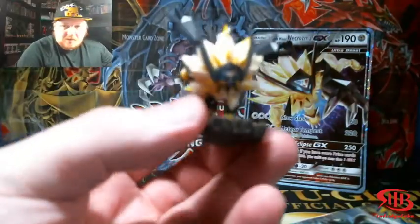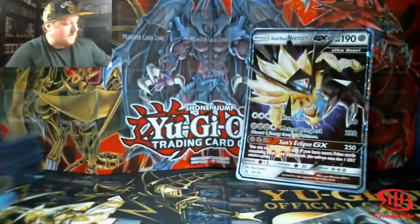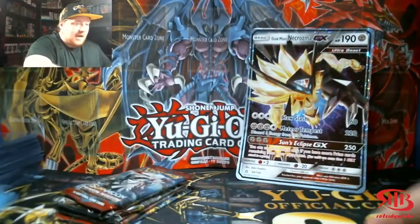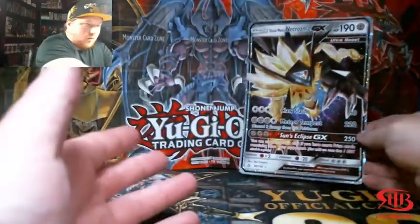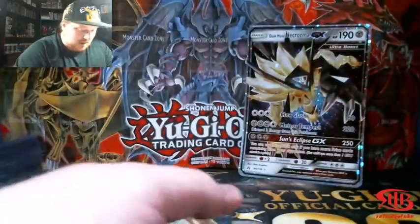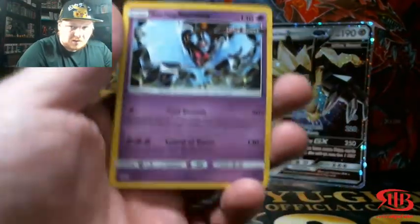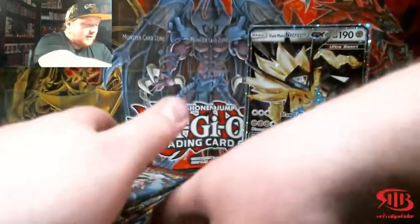The pin for that one is right here — I do like that pin. Then the figure — I do love when Necrozma merges with Solgaleo and Lunala, one of my favorite moments, as much as it was technically a bad thing. You get this giant GX card but you don't get the promo card for it; you get this Duskmane Necrozma Black Star promo and also a second Duskmane Necrozma Black Star as well.